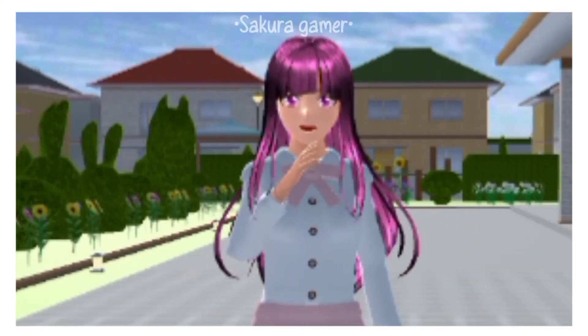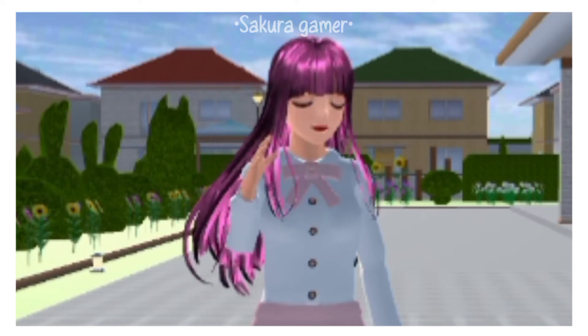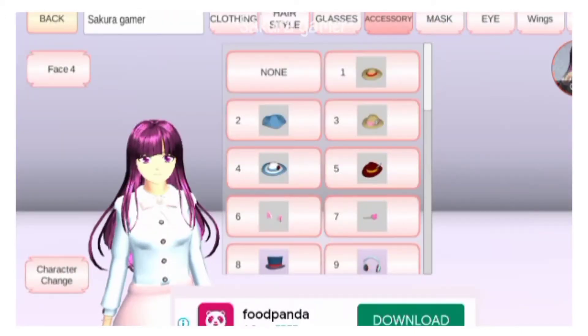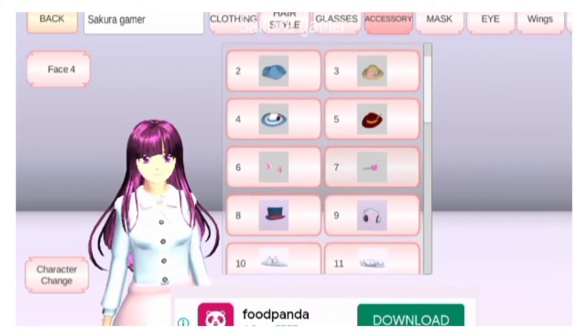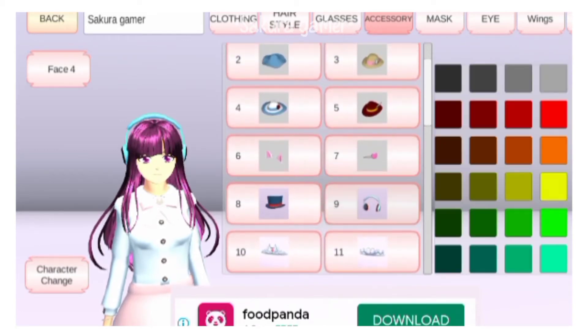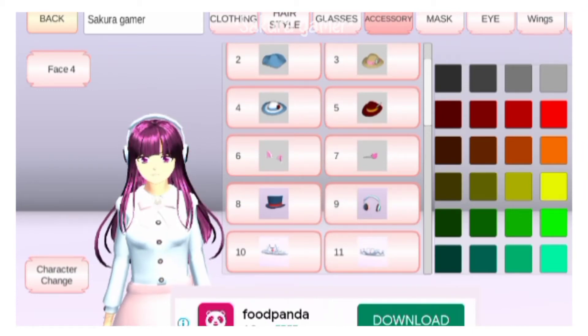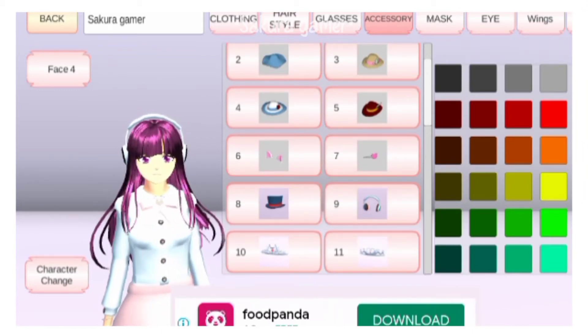The second tutorial is how to make a cat headphone. I'll show you — go to accessories and choose the headphone. Color it white. Now let's go back.